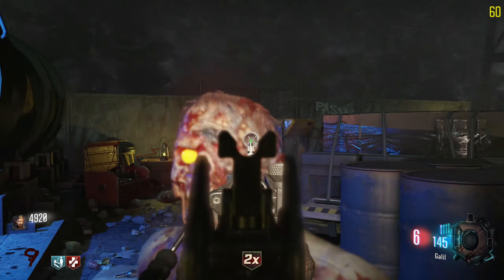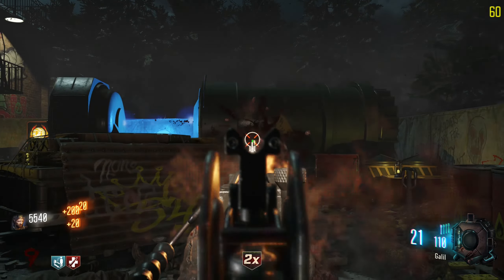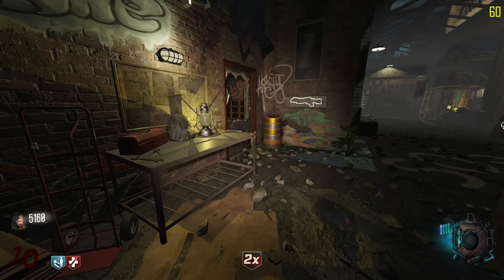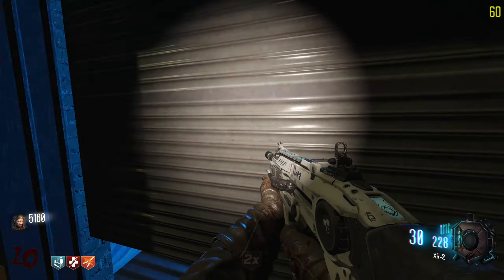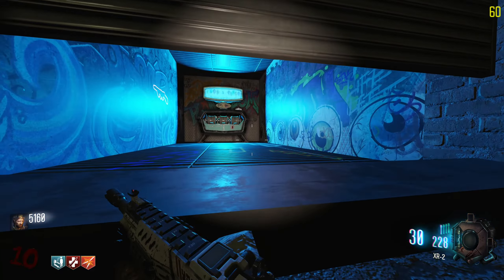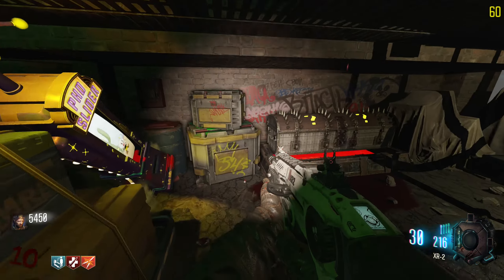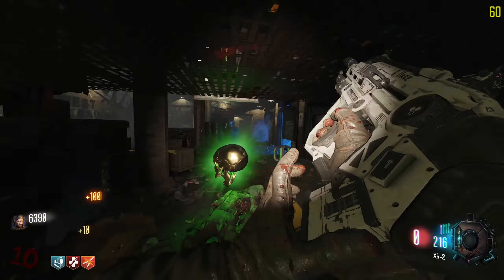Almost went down on round nine — nope, not dying. 50 grand shouldn't take too long. Actually, let's not get Double Tap too fast so we can build up more points, but BO3 hitting is so good it might be worth grabbing. Wait — how the hell do we get Pack-a-Punch open? It's right there but I can't interact with it. I might have to find more of those interactable objects to hold Square on, since I found one already.